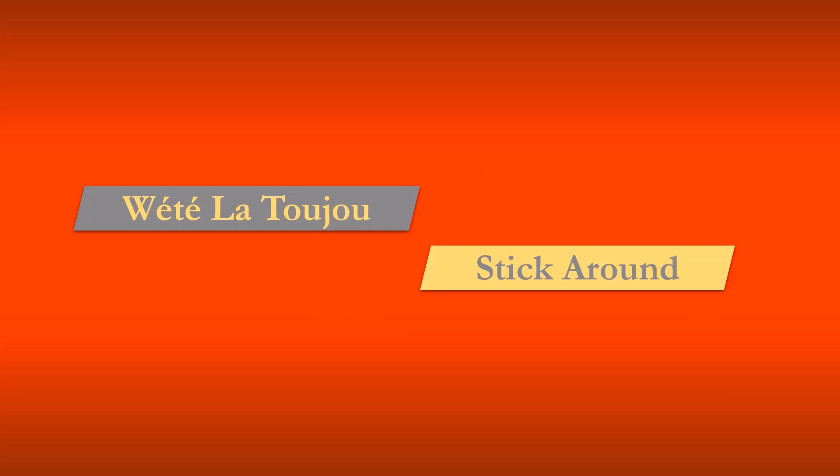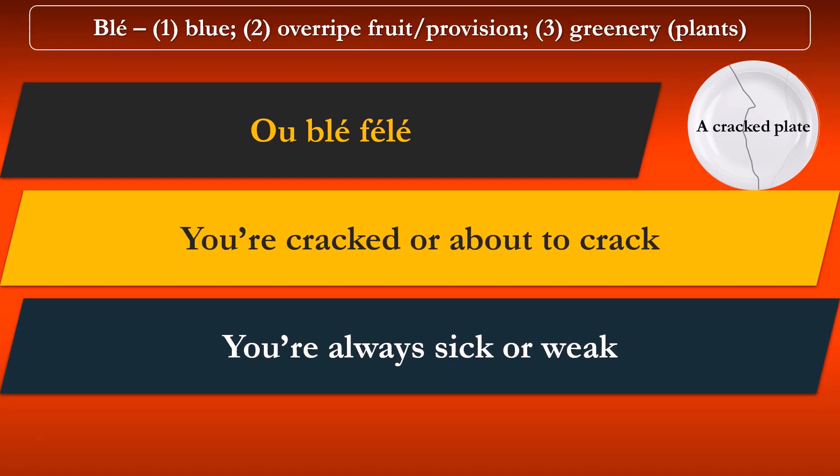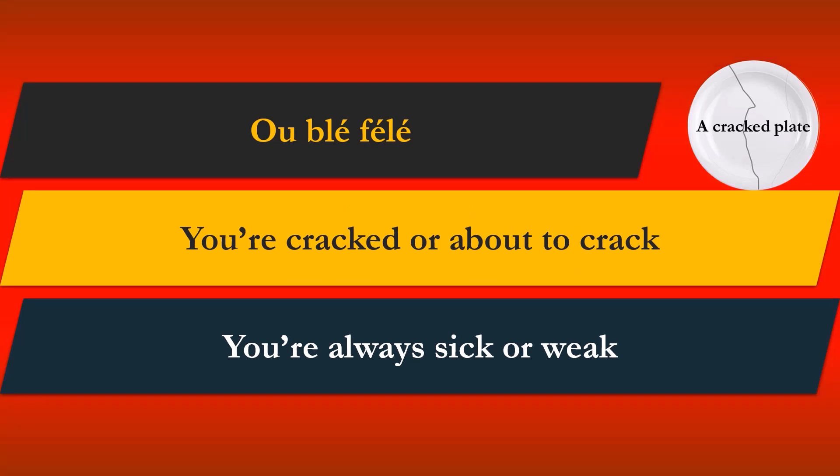Thank you for sticking around. Today we have an expression: O bleh, failet — you're a crack or about to crack. It's used to say you're always sick or weak. Note that bleh in this case means overripe, like a fruit, and not blue.